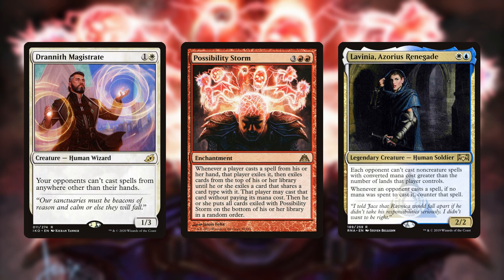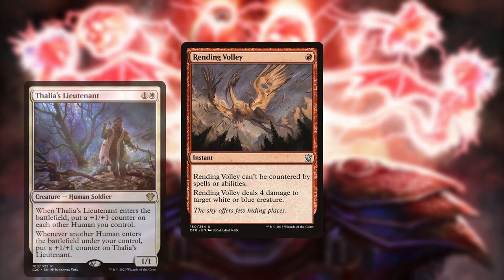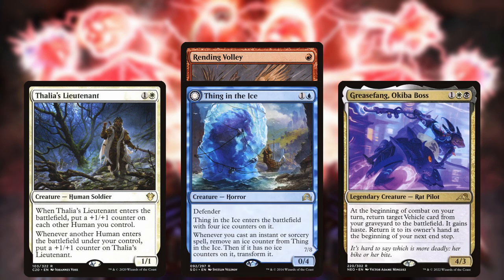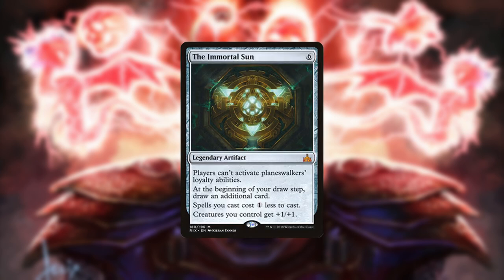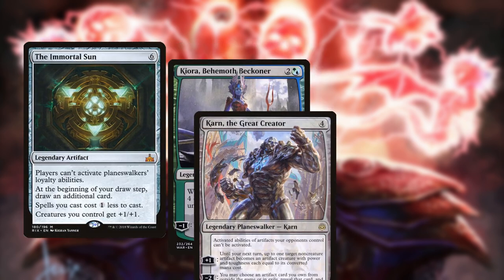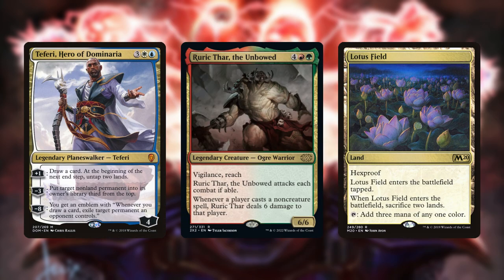The sideboard is made up of certain effects to target specific archetypes and cards that help the deck pivot into alternate strategies. Rending Volley is a removal spell that hits many important creatures from Mono White Humans, Thing in the Ice, Grease Fang, etc. Scavenging Ooze eats graveyards and is a reasonable midrange threat. Immortal Sun is good against Planeswalker decks, specifically Mono Green and Blue White Control. Ruric Thar demolishes spell decks including Control and Lotus Field.